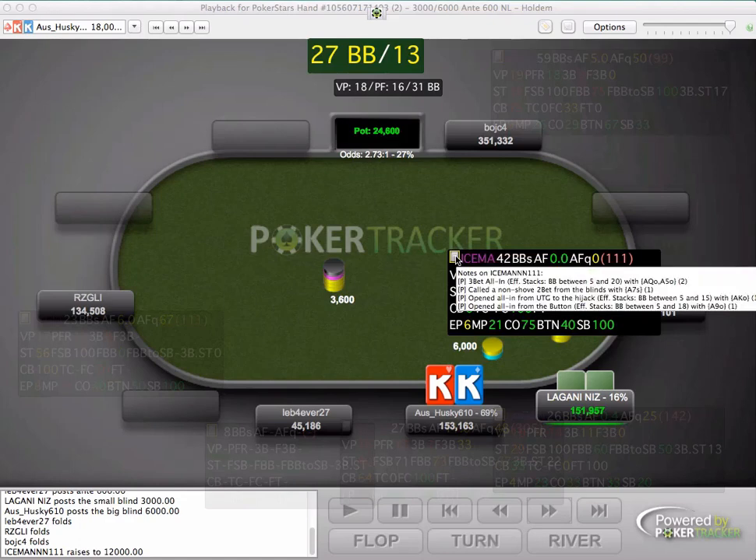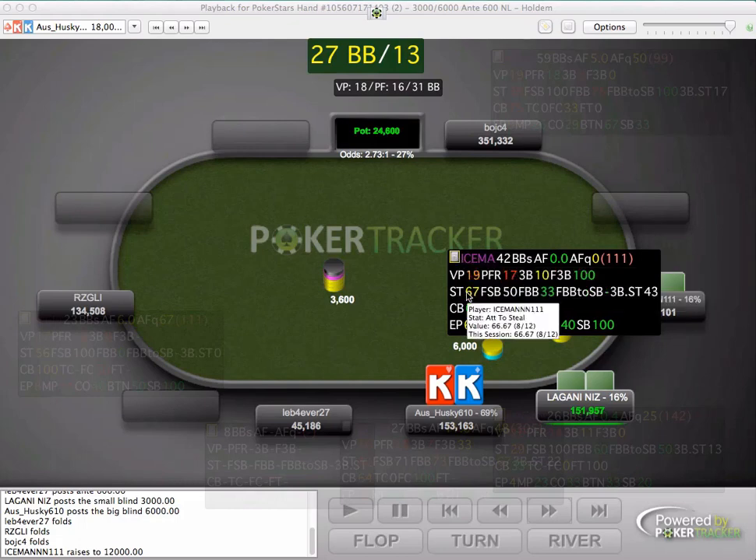I'll bring this over so we can see them on the video. Pre-flop: three-bet all in with ace-queen off and ace-five off. He's called a non-shove two-bet from the blinds, and called a raise from the blinds with ace-seven suited. Opened all in from under the gun to the hijack between 5 and 15 bigs with ace-king, and opened all in from the button with ace-nine offsuit. His steal percentage is 67%. Sometimes when it says 67%, we know that could be two out of three - so it's not always a big enough sample size to go on.